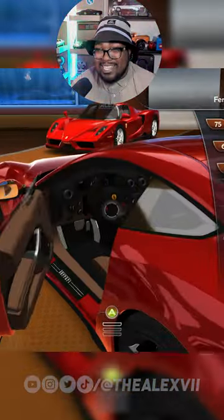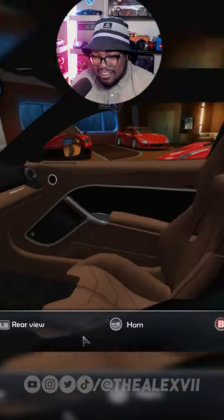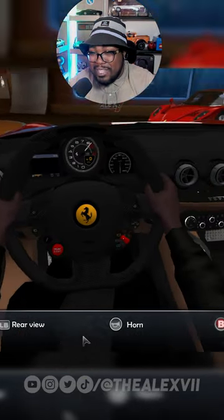On top of that, you can also get inside of the vehicle, rev it, and look around the interior — up, down, left, right — and even when you looked back, you could see the back end of the car from the interior view.